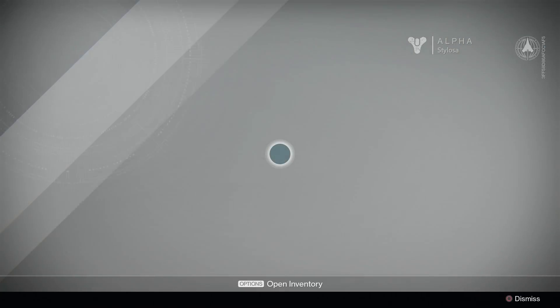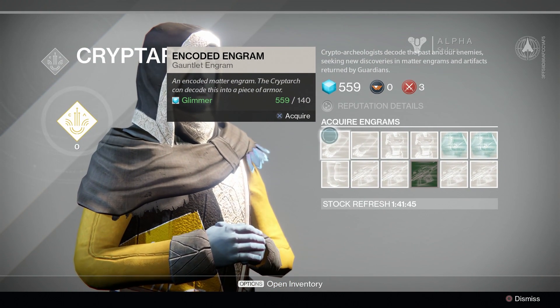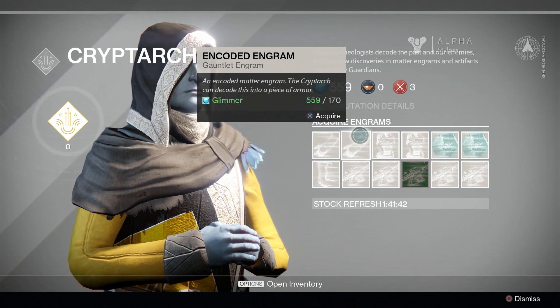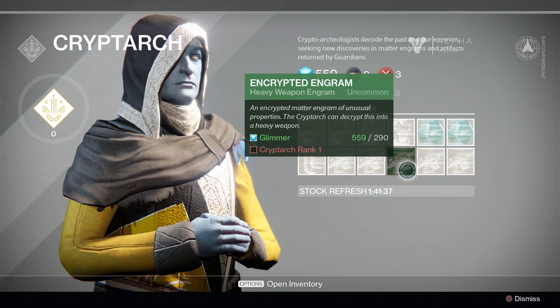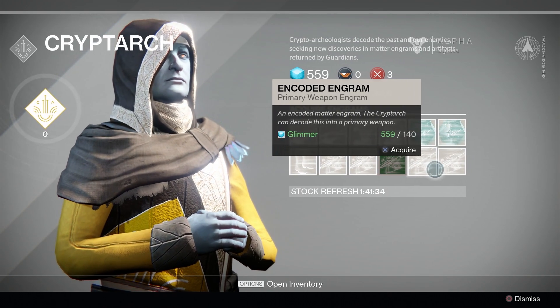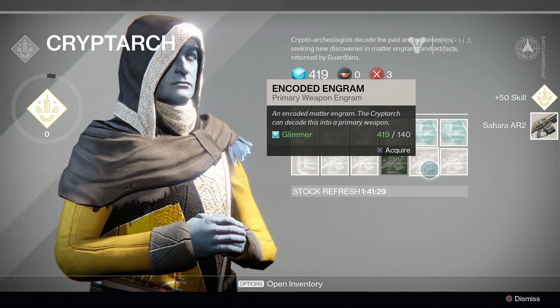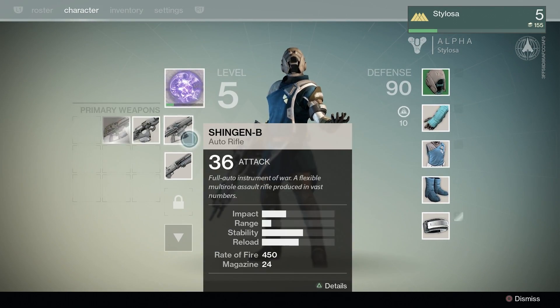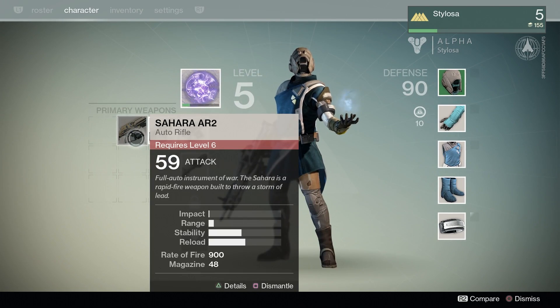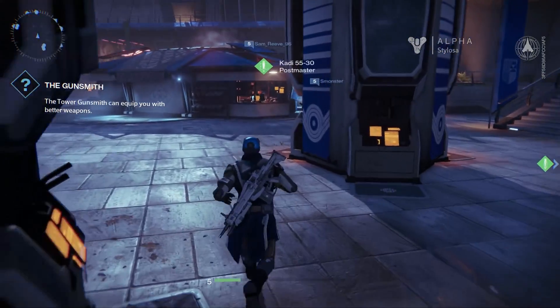This is pretty interesting — this is the Crypt guy. Now you can buy these engrams off him, these encoded engrams, and I think it randomly generates an item. Kind of like Diablo — you give someone stuff and they give you random items. It didn't actually deplete what was in stock, but it gave me a weapon. It turns out it's a level 6 full auto rifle. I'm not level 6, so I can't use it — so I think I must be level 4.